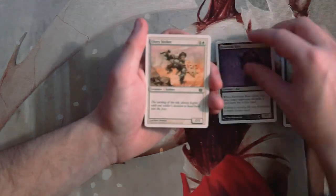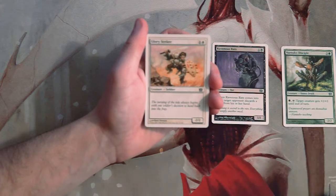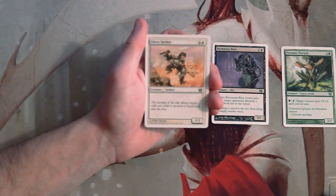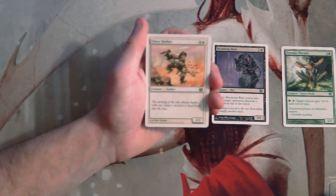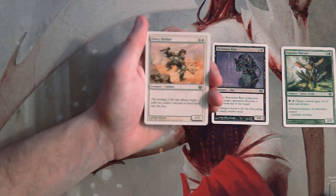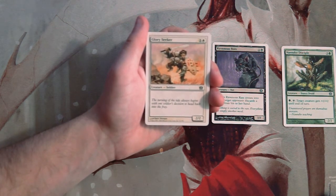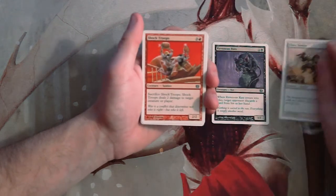Glory Seeker is a 2/2 for one and a white — a vanilla creature, just a bear for white. I'm not a fan of this card generally speaking. Bears aren't amazing, but it is a core set so you can kind of get away with it. Other than that, there's really not much to say about this card; it's just kind of okay.